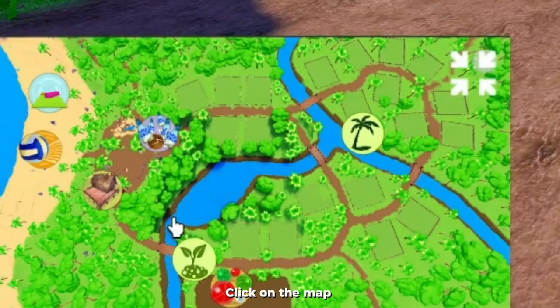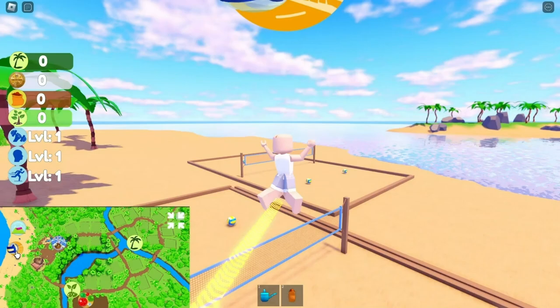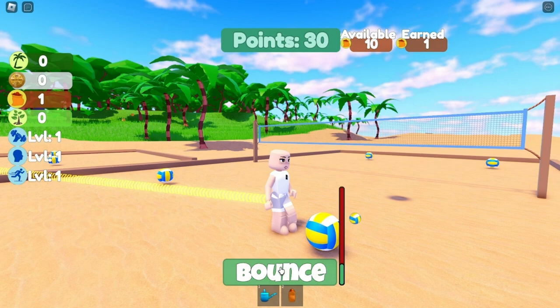Click on the map, then press on the volleyball icon. For you to be able to get this second item, you need to play volleyball and score up to 130 to 240. I got a score of 240 and got the badge, so I suggest scoring 240 to be sure.